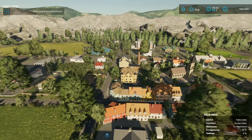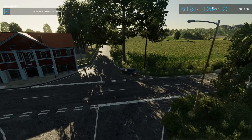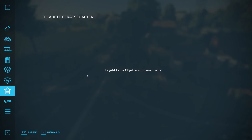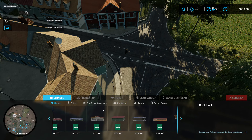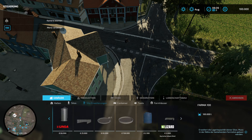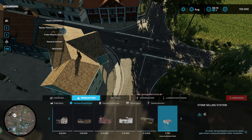Ich wollte gerade zu einem Fahrzeug springen, musste aber feststellen: Es gibt keine Fahrzeuge. Gerätschaften sind leider keine dabei. Was man noch wissen sollte: Ihr braucht auf jeden Fall ein paar zusätzliche Mods, die ihr selber runterladen müsst. Diese sind aber angegeben und dürften jedem bekannt sein – zum Beispiel das Bayerische Hochpack von Bernie und noch ein paar andere Sachen.